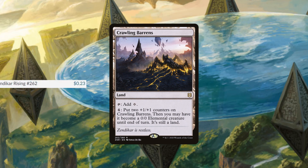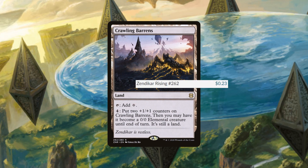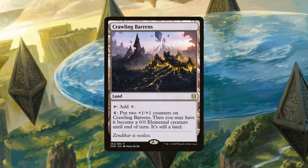Up next is one of my favorites: Crawling Barrens, coming in at 23 cents. It taps for colorless and has the ability to pay four to put two +1/+1 counters on Crawling Barrens. You may have Crawling Barrens become a 0/0 elemental — that's the exact reason why I love this thing.